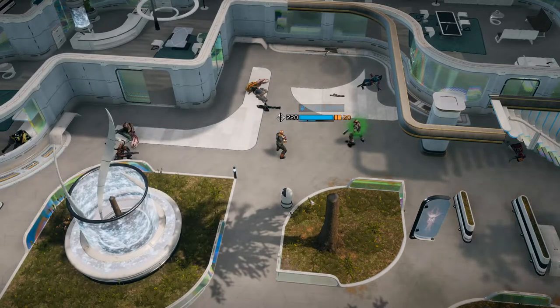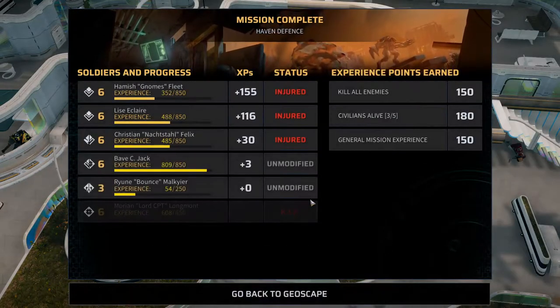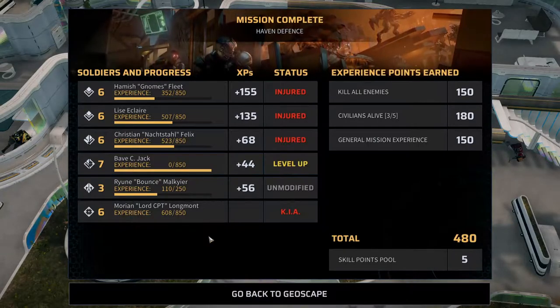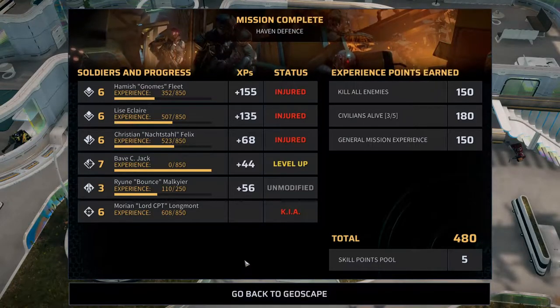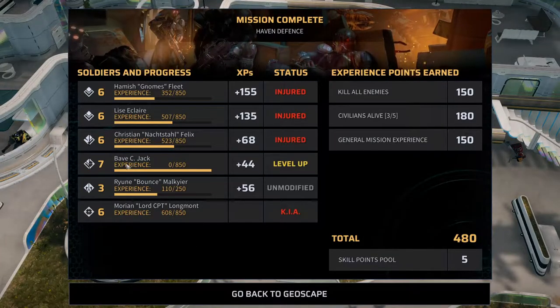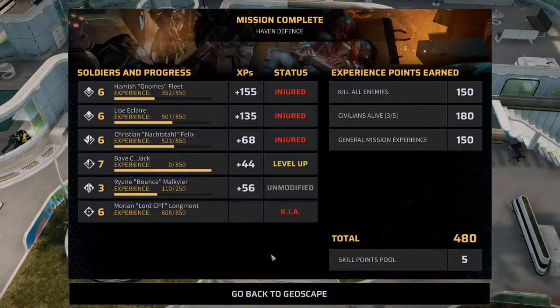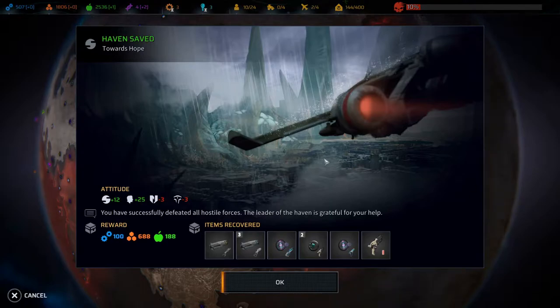And that's the mission! That was a tough one — a really tough one. We lost our super sniper. Man, that sucks. But we saved the haven. Babe leveled up to seven; I guess that's good, but we really need to find a new sniper, and we want a heavy as well. Head back to the geoscape. Man, that was a rough mission.